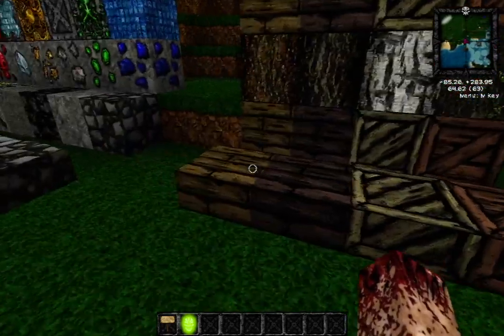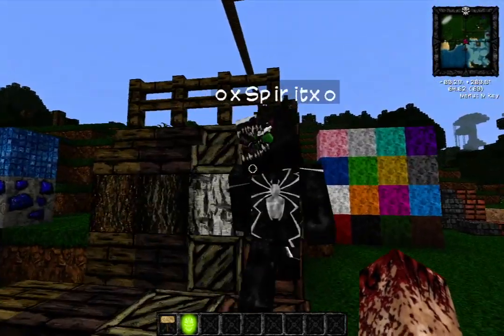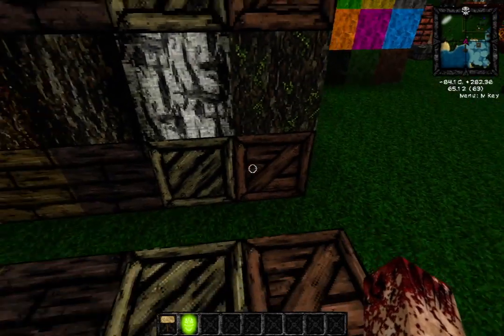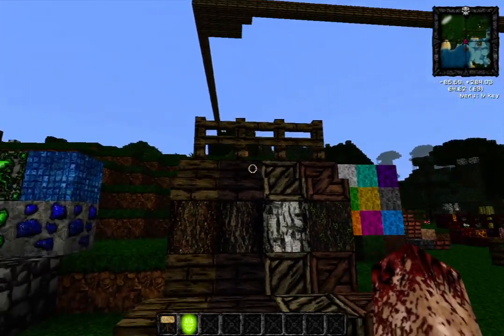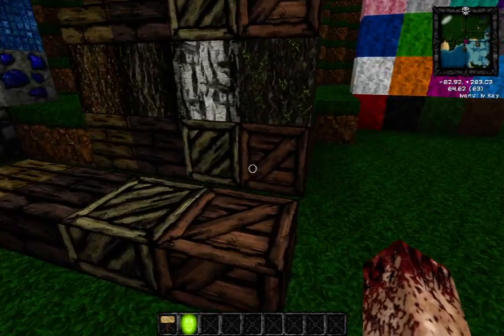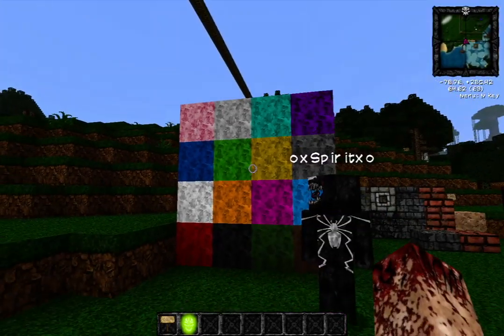Here are the woods — don't these look amazing? You could really build some nice structures out of these. I love the forest logs. We've got fence posts, stairs, all your woods, wooden plates and slabs — all that great stuff.